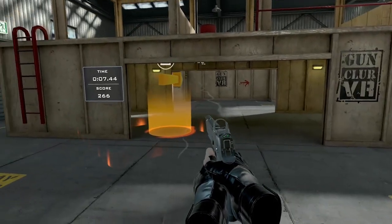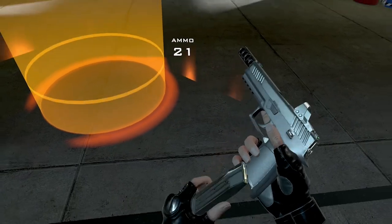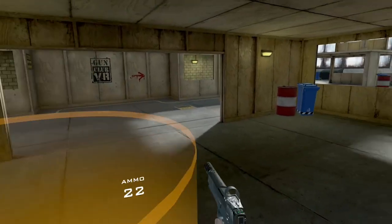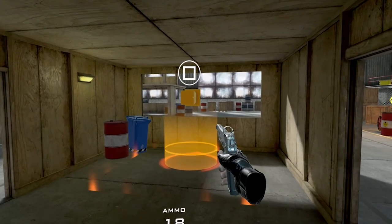The weapons do have their own reloads. When you are playing action mode, you can press X to teleport to the next highlighted area. You can also smooth walk if you prefer, and there is also an option to play with a stock if you have one of those.